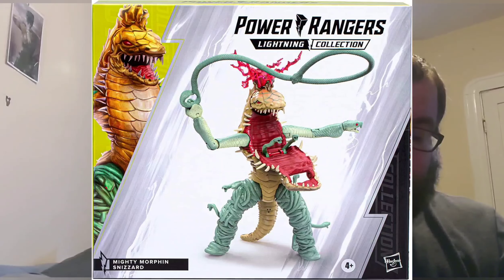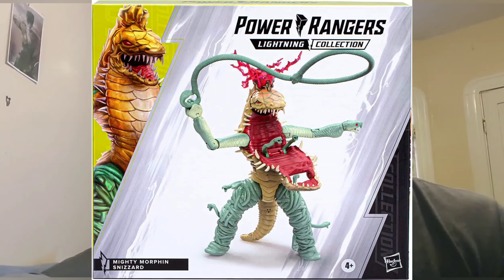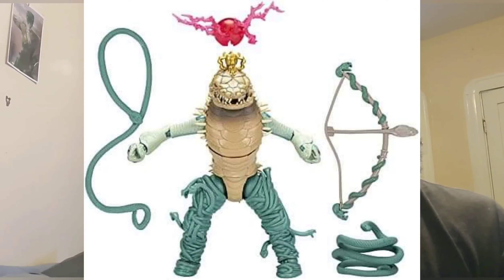Moving on to the deluxe figures shown today on their live stream: first they showed MMPR Snizzard, which is a really cool figure with really cool articulation and some really cool accessories. I'll show a few pictures as I go through this. Some really cool fan art on the boxes too. They've done away with the plastic visor part of the packaging, which is kind of cool — just something to get used to.